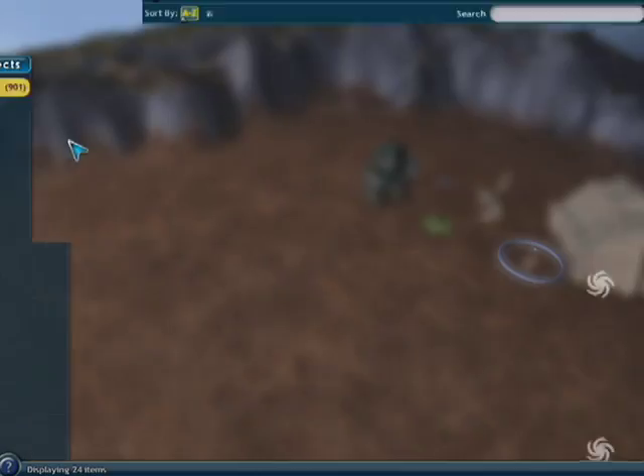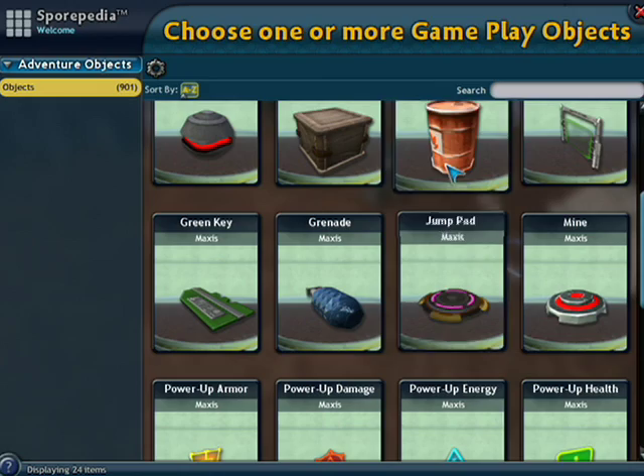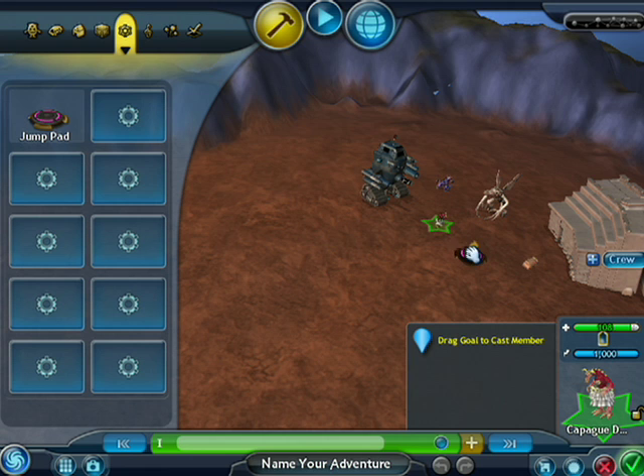The next palette contains gameplay objects — things like gates, keys, bombs, and red barrels. I'm going to add a jump pad and drag it down into the world.